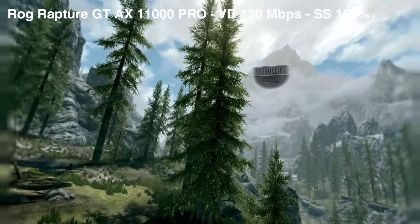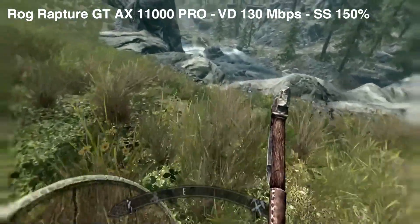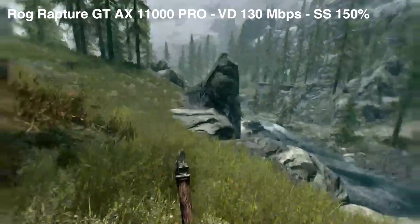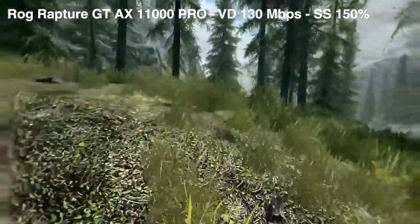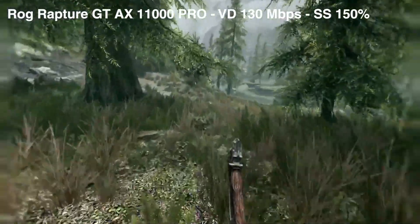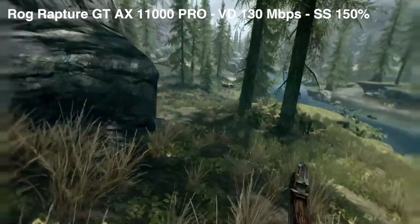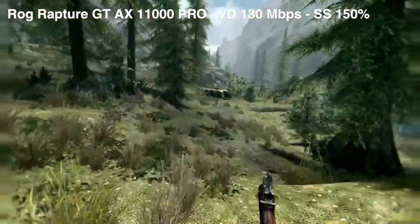When I turned on the actual booster, things made a lot more sense. The Mbps visible inside Virtual Desktop was much more constant, more or less at 720 to about 940 or so. The latency was about 2 to 4 milliseconds, which is a big improvement. There was still some latency with Skyrim, but I think that's more a problem with Skyrim itself and perhaps the mod, not with the router.